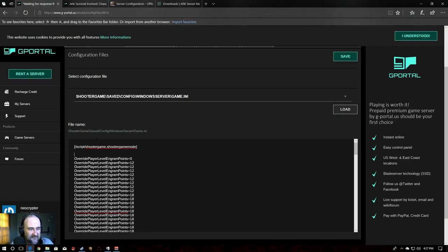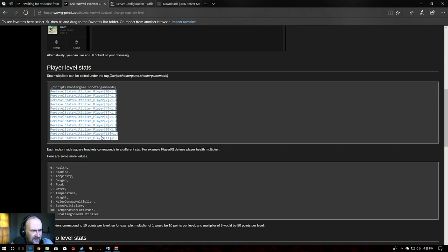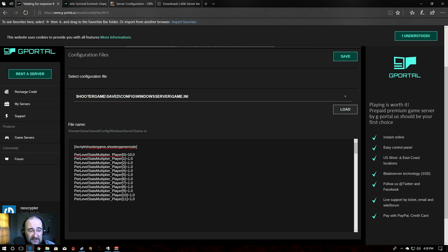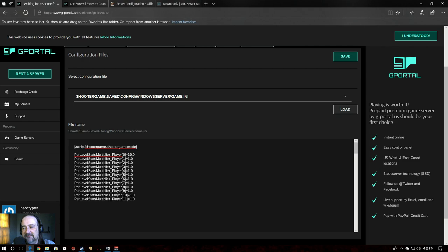We'll space this out — the other entry is for engram points, which we'll cover in another video. We go back to our wiki, copy the per-level stats multiplier line for the player, and paste it into the Game.ini. Then you look up what stat you want to change — so if zero is health and you want ten times the health per level, you just put that in. You don't have to list all the stats; only include the ones you're editing. A little trick with ini files: the less information in them, the faster they load. Leave out any stats you're not editing — it helps with performance.